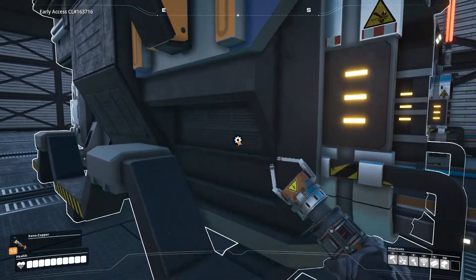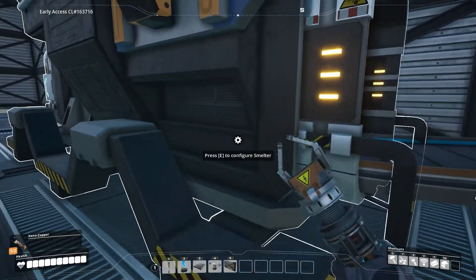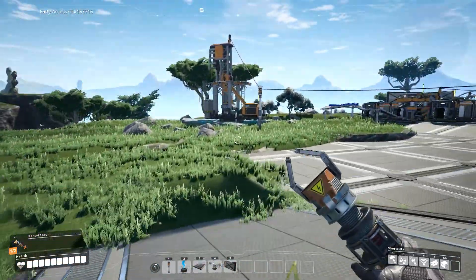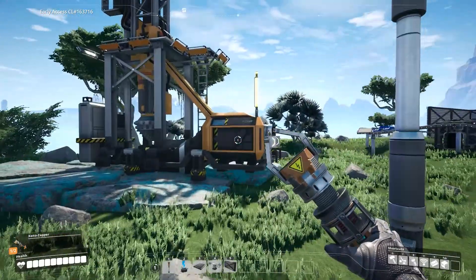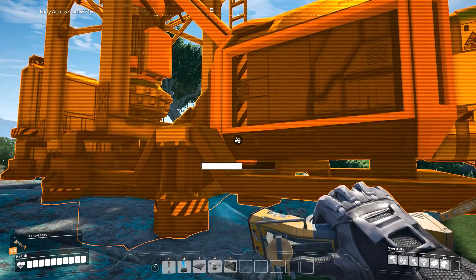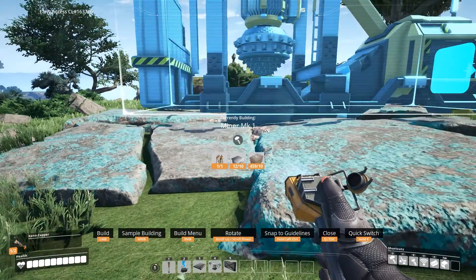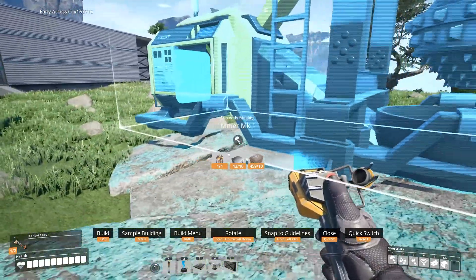The reason why I have two conveyors is because these guys need copper - and you also do copper. So these guys can handle 30 copper per minute, and this guy over here does 60 copper a minute, so there's a bit of a difference. I'm going to turn it around a bit so I can get it to actually face towards my factory, like that direction. Yeah, it's good.